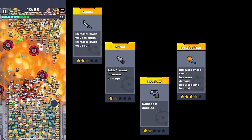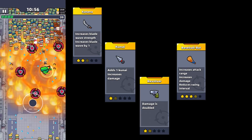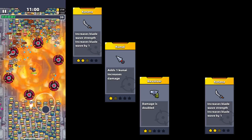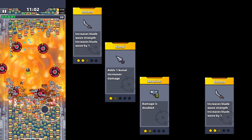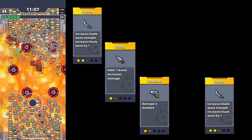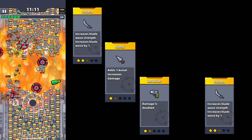Right now we have such weapons as: shotgun, revolver, kunai, katana, baseball bat, and the best weapon in the game at the moment — the Light Chester. Unfortunately I don't have the last weapon yet, but as soon as I get it, I will definitely tell you about its skills.